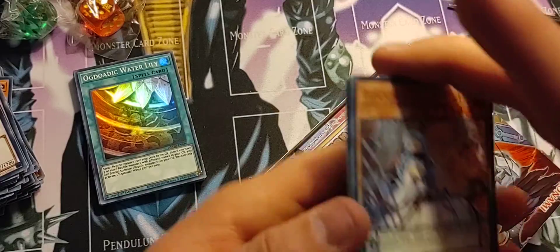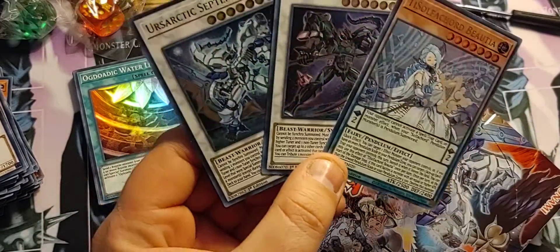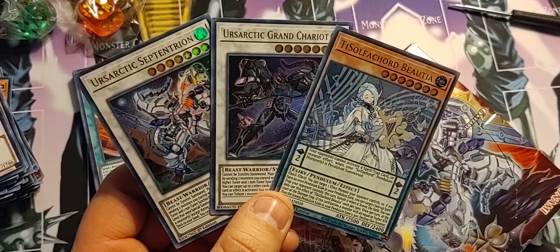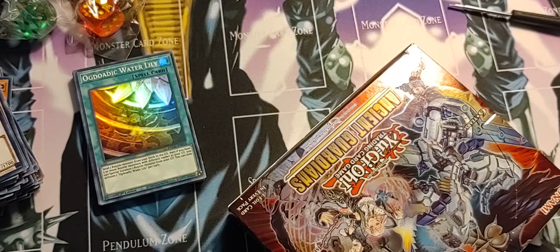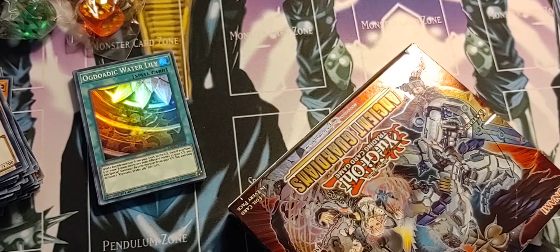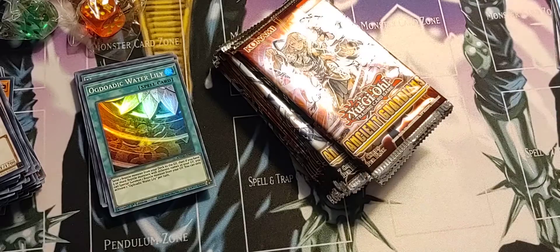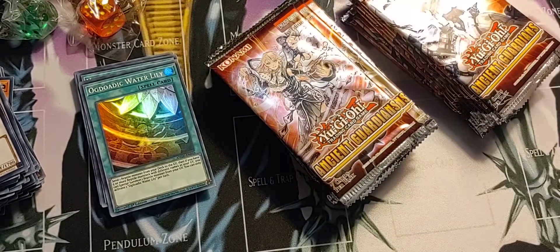Alright, so first box done — we got three ultras, not bad pulls, pretty decent cards. All in all I think it's probably about eight dollars in cards, maybe — I'm kind of just guessing. Let's drink a little coffee. Alright, here we go — second box. Keep our fingers crossed, we want that collector's rare Dino Wrestler. That's what we want.